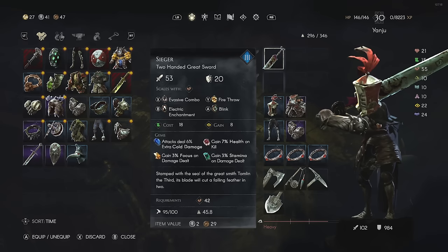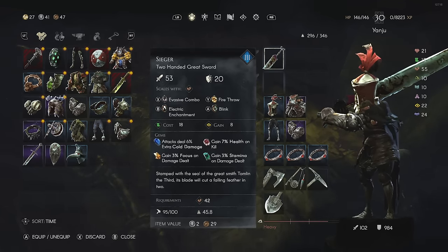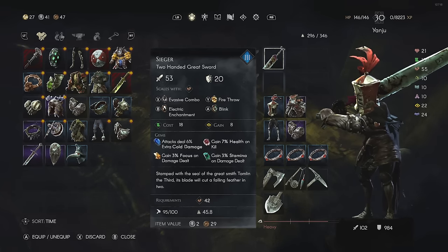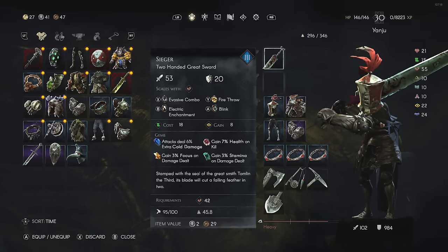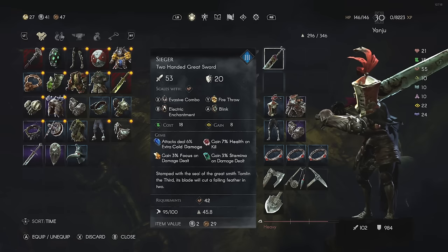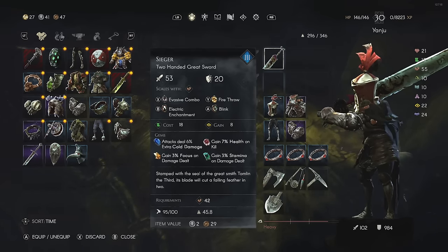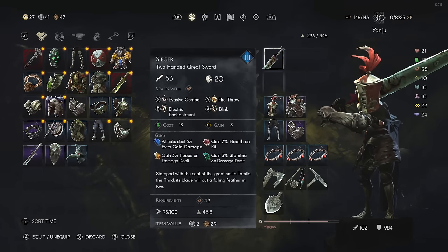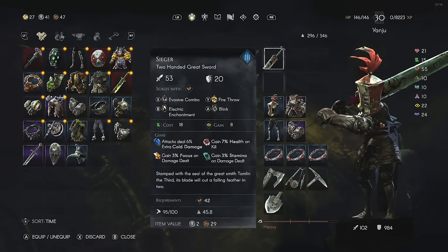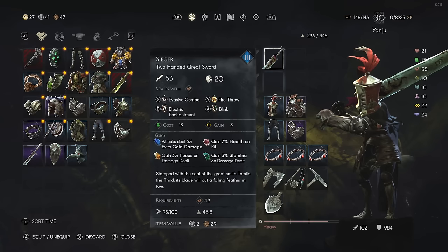Looking at the gems on the sword, I have a blue gem that gives a percentage extra cold damage, so I deal frost damage. I deal fire damage with Fire Throw, and if I enable my Electric Enhancement I can also do lightning damage — literally a single attack that does all three elemental types at once: lightning, frost, and fire. The other gems on the sword give me seven percent health on kill, three percent focus on damage dealt, and three percent stamina on damage dealt to help with focus regen.